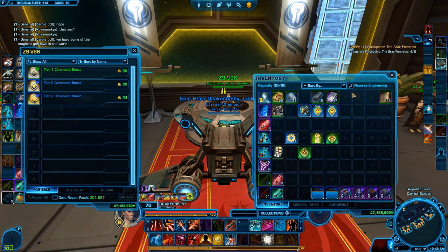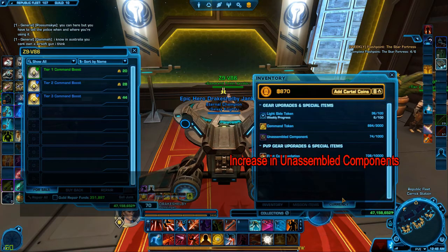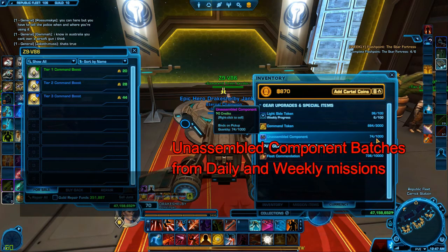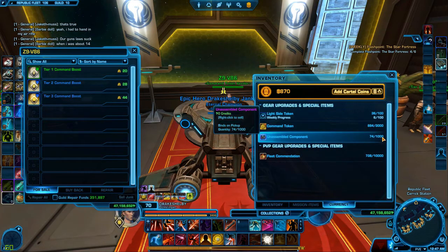Those are coming immediately this next Tuesday on the 7th, and then at the end of the month with 5.1.2, we will be getting a few other changes. One of those will be an increase in the number of unassembled components that you get from PVP, and you will also be getting unassembled component rewards from the dailies and weeklies of PVP. This seems to not be extending to Galactic Starfighter at this time, so that's kind of a bummer for GSF fans, but it's a step in the right direction.